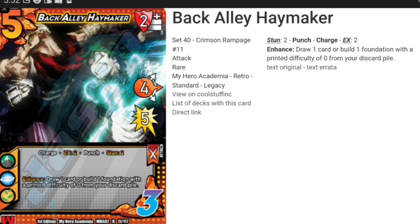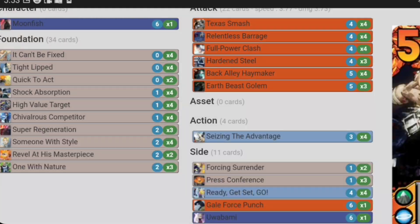Back Alley, hand maker — this is honestly the card you want to start on the beginning of a chain. You play Back Alley, you can either build a foundation or draw a card; usually we're going to build a foundation. It's a punch, it's a stun two, it's a four speed, and it's five damage — decent stats all around. There's a reason Back Alley is probably the best card in the set, hands down. It also has EX two, so you could pair this with another attack card to swing in some high damage or sneak damage. But what we like is the stun two, then going into Texas Smash, giving Texas Smash a plus four damage and a speed buff, making it harder for your opponent to block.